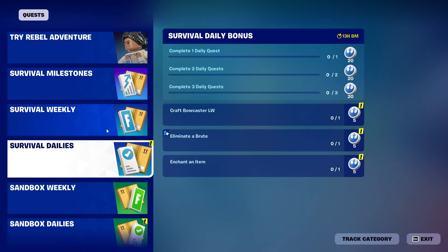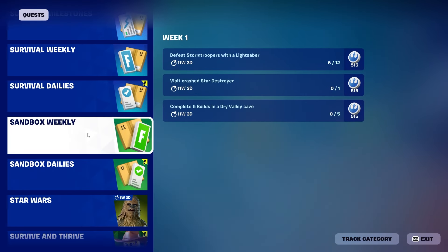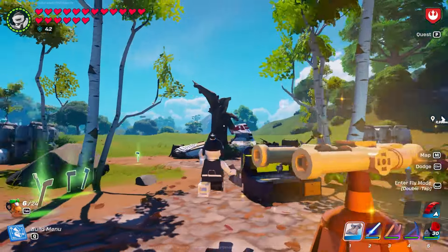For the other survival quests, they cannot be completed in Sandbox — they must be done in survival mode. Now we have some Sandbox quests remaining: defeat stormtroopers with a lightsaber, visit the crashed Star Destroyer, and visit the crash site.